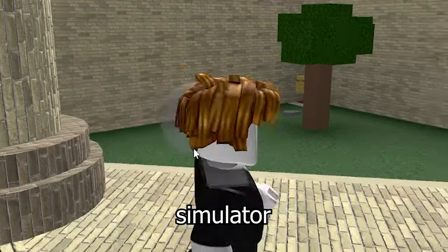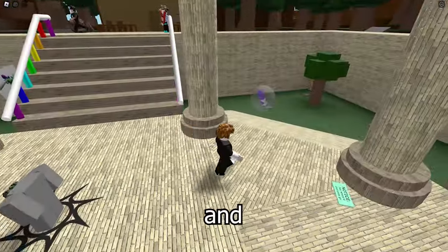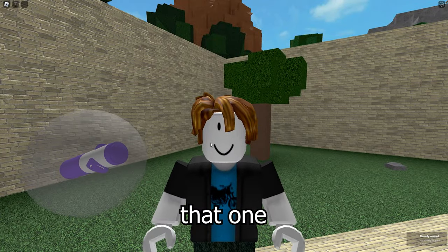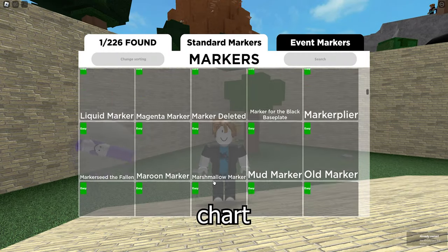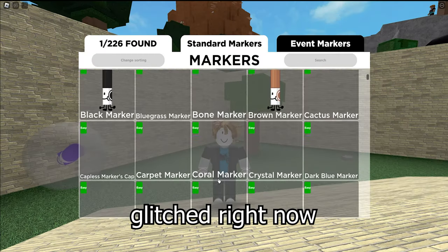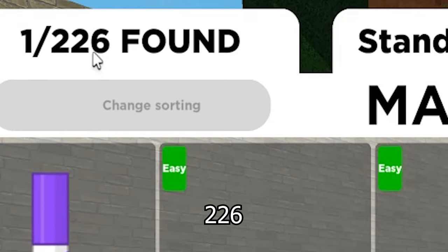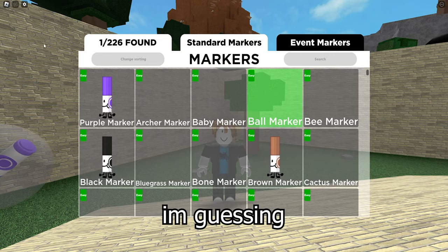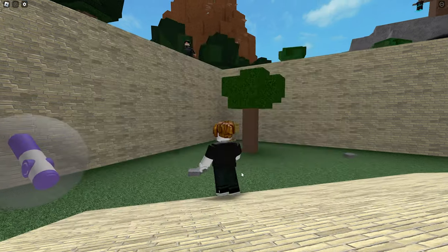Welcome to Find the Sussy Marker Simulator. We're gonna be finding markers, and I've already accidentally touched this ball marker, so we found that one. According to my little markers chart, which is very glitched right now, we have found one out of 226 markers. We're probably not gonna get to 226, so I'm guessing we want at least 100. To do that, we're gonna do a lot of finding.